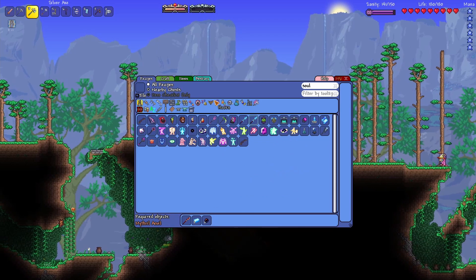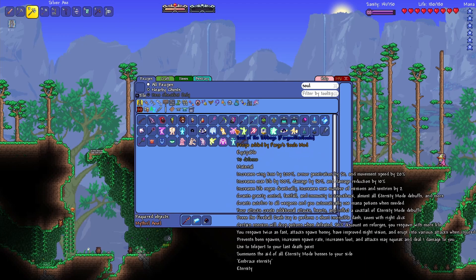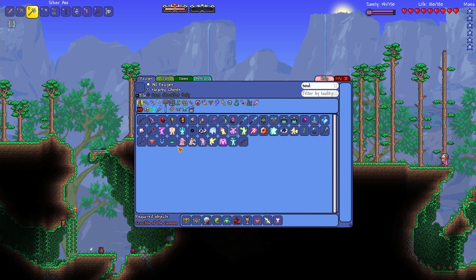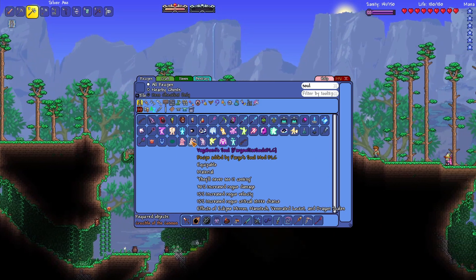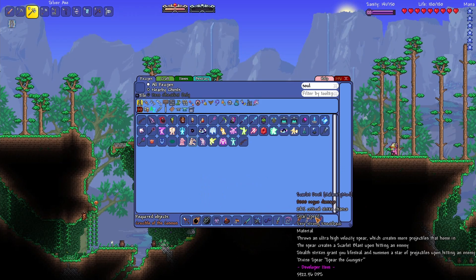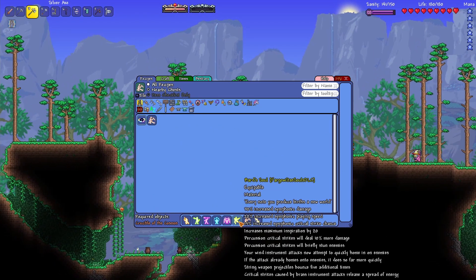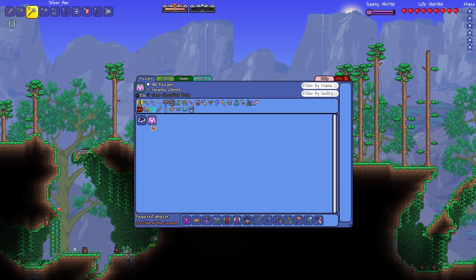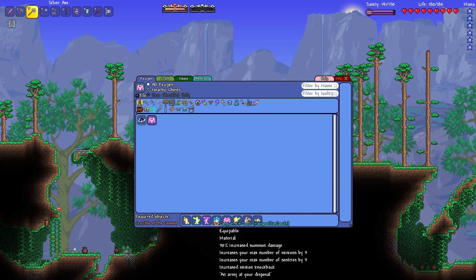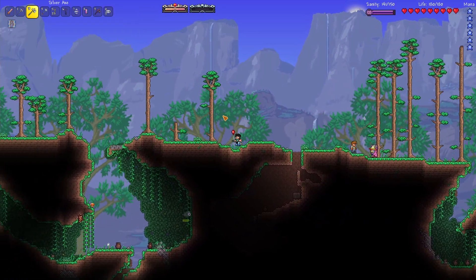It's a lot to unpack. It really is. I'm actually looking forward to it, because it's just going to be very fun. Vagabond Soul is just all the rogue items, which goes into the Soul of the Universe as well. Vagabond Soul and Guardian Angel is also Thorium.